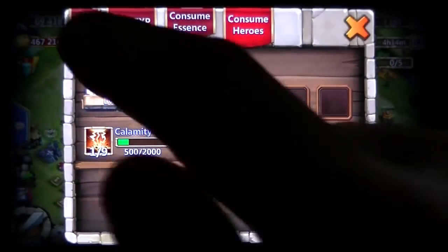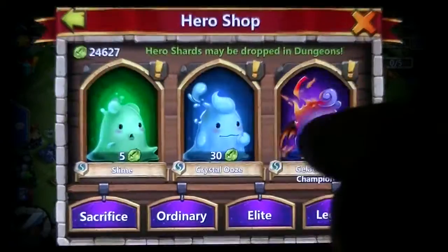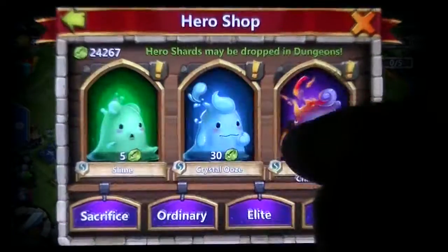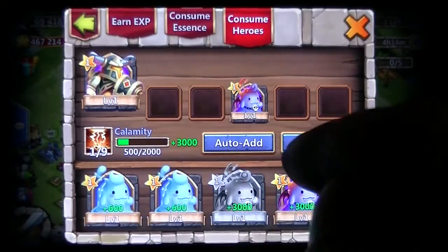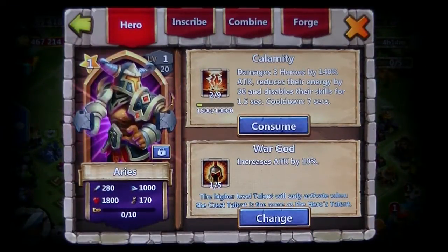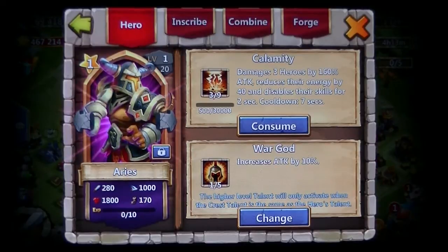We can't be having that — we're going to upgrade him, because we've got a ton of shards. Let's upgrade this guy up. Finally got a Aries! Been in need of an Aries for a while now. Level 3: damages 3 heroes at 140%, reduces their energy by 30, and disables skill for 1.5 seconds. Level further: 3 heroes at 160% attack, reduces energy by 40, disables skill for 2 seconds.